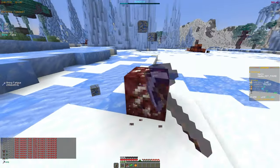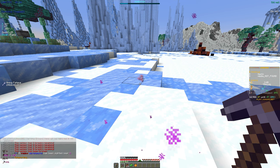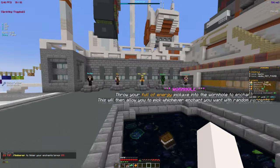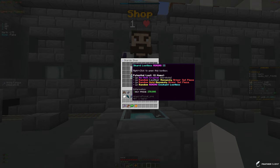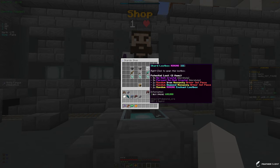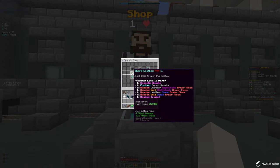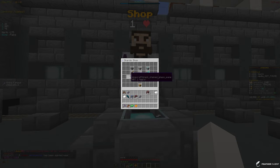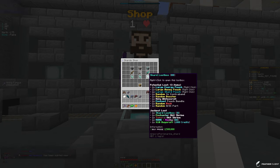I finished mining and I'm going back to spawn to show you the shard shop and what you can do with shards. The shard shop has loot boxes with armor, real crystals, and enchant boxes — those are lower tier. Higher tiers are available too. There are also PvP boxes, which I don't need since I don't PvP, and shard loot boxes which might be the best option available.